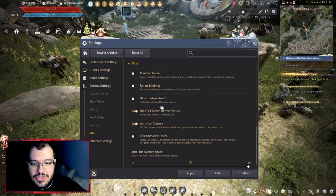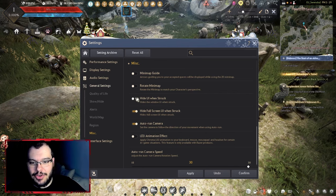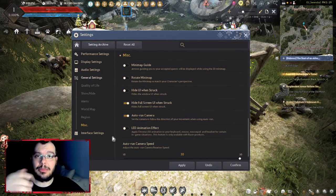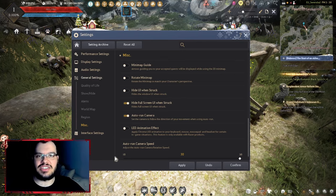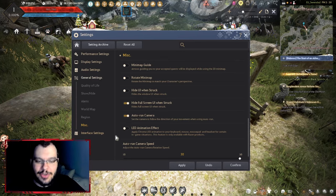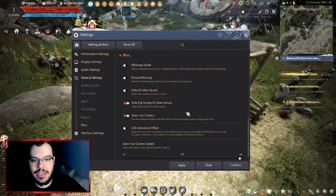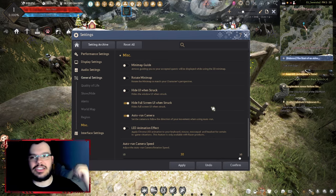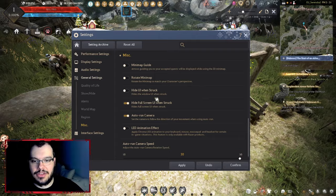There's a setting called 'hide UI when struck' — basically if a monster hits you while you have a window open, it closes the window. That's really annoying because sometimes the monster doesn't even deal damage and you still can't die, but it just continuously closes whatever window you have open. I have this turned off.